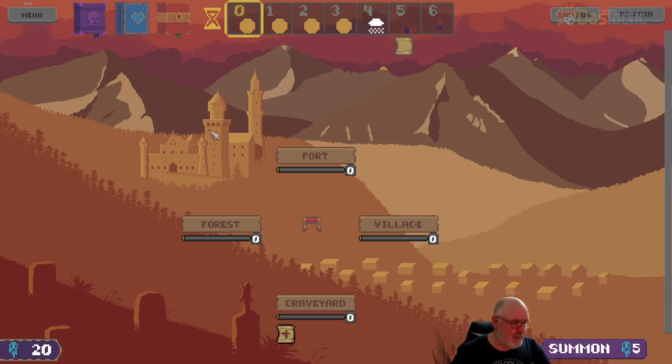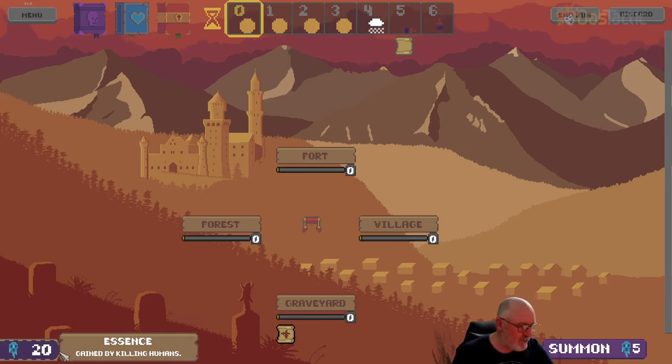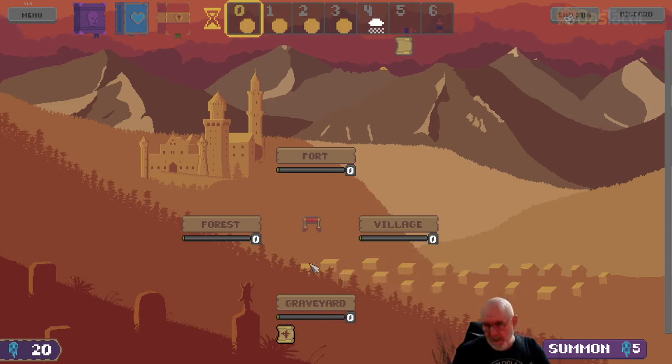Let's just go through what we're seeing here. Essentially you're a necromancer and you've got these different soul points or essence, and you gain these by killing off humans in the actual missions. The missions come in four different areas. You start off only in the graveyard and then have to make your way through the different levels of the graveyard. Ultimately you will have choice, but you need to first of all summon in your undead horde — and they take essence.